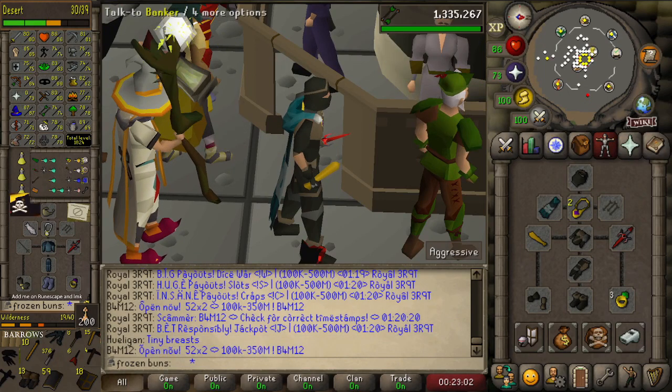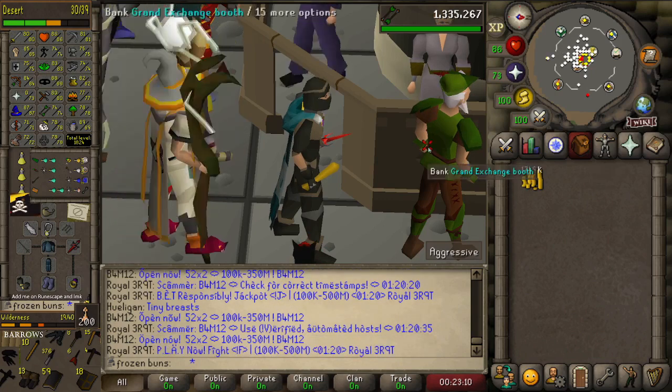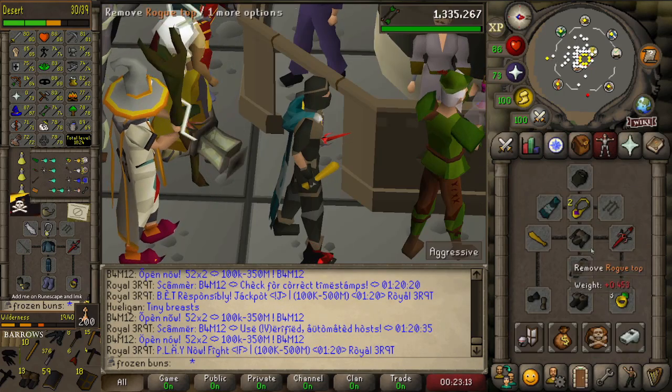I was just doing some Herblore here at the bank, and I could pop these levels pretty quick, but first I just want to make one episode now — Frozen Buns Daily — of how to get to blackjacking.